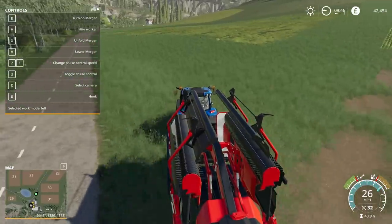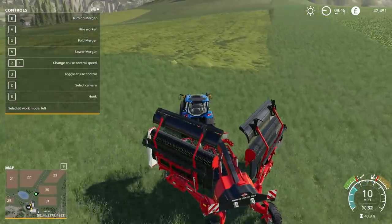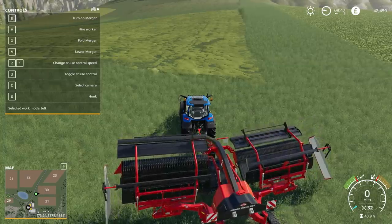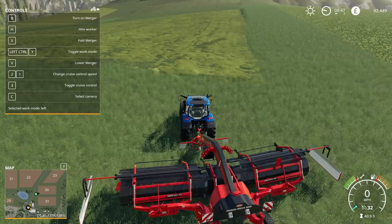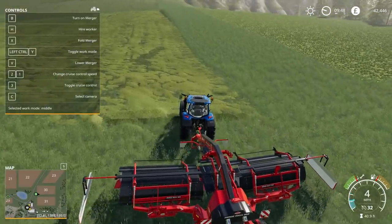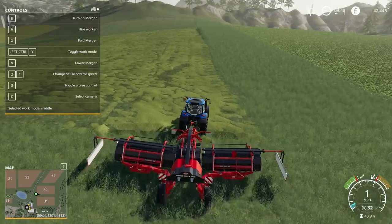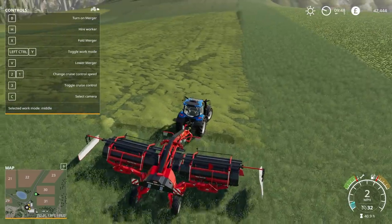After our very long journey back over here, we're going to unfold and start the rowing process. The selected work mode is currently left, which I don't want — we're going to want to have it set to middle, or centre. If you were to do it to the left and then keep going back down to the left again, you'd have a massive swath, but that might be a bit too much.